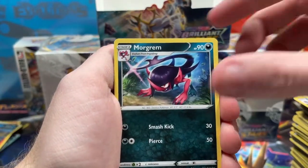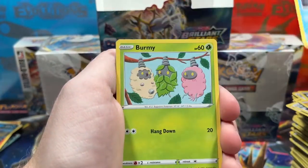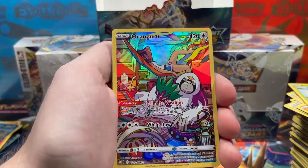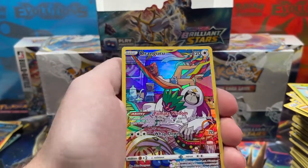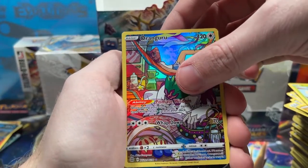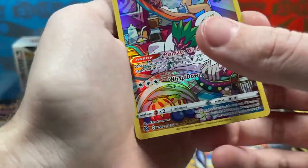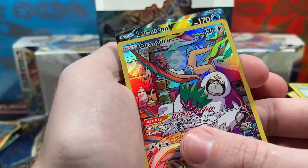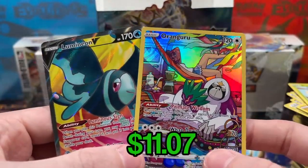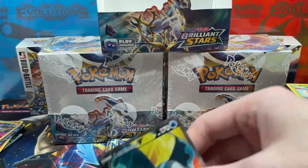Oh dang — Oranguru reverse as TG12 of TG30! Wow, this artwork is so busy, I love it. Let's see what the rare is... bro, bro, bro — what? 155 out of 172! What is that?! Look at this — wow! Okay, yeah, this box is pretty stacked. Five character cards, one full art, one secret rare, and two packs left to go.